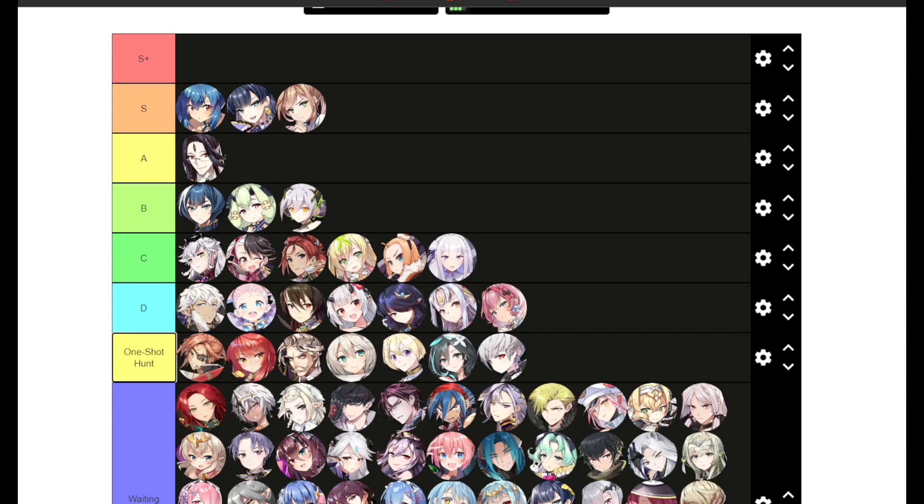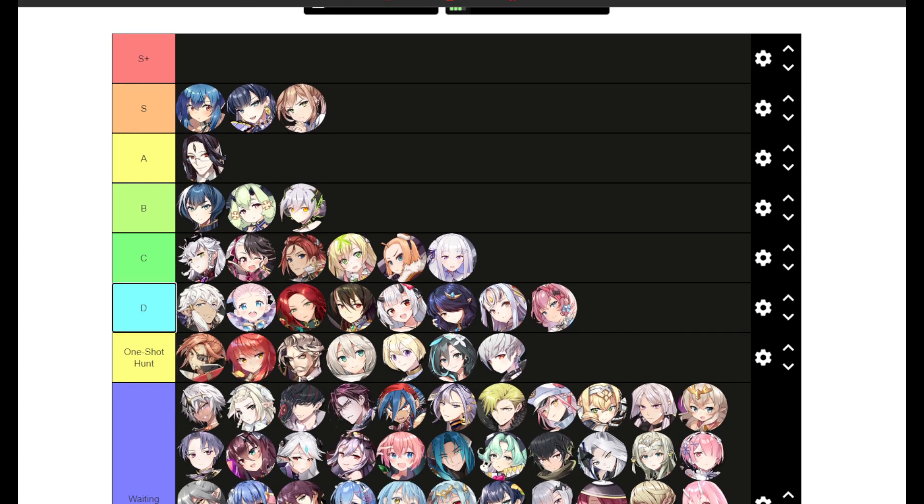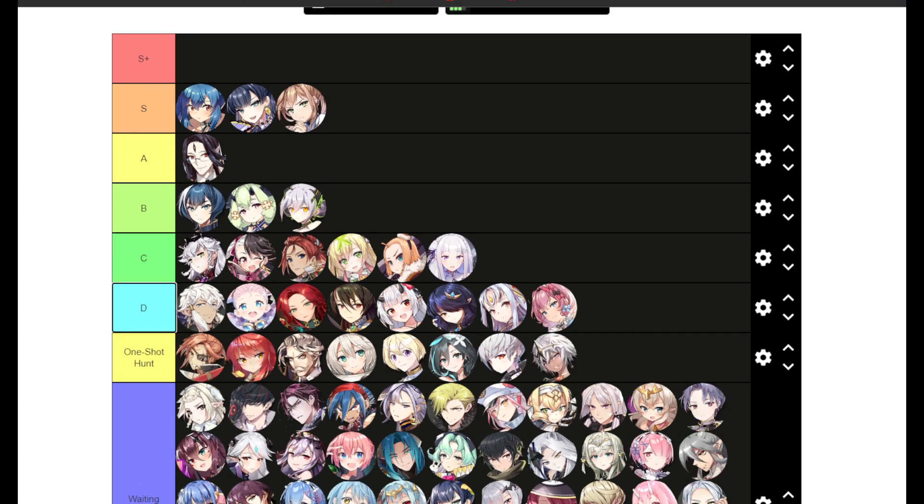Holiday Yufine is D tier somewhere — she has AoE damage which makes her okay against some raid bosses, but her damage is pretty low and she has a lot of debuffs which can cause bosses like Azmanac and Queen to cleanse and punish you. Huayang is strictly a PvP unit — you can use her as single target DPS but not that great. Ilionov is a one-shot hunt unit for Azmanac and Banshee — pretty good.